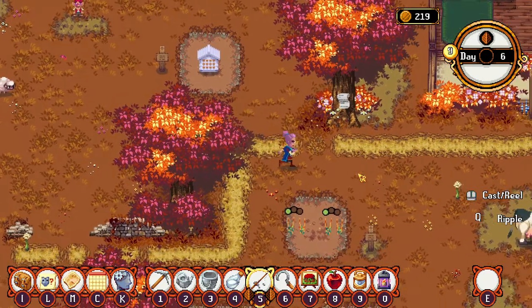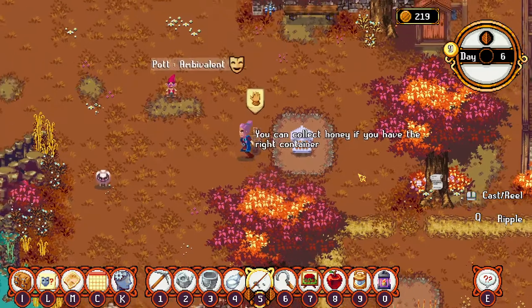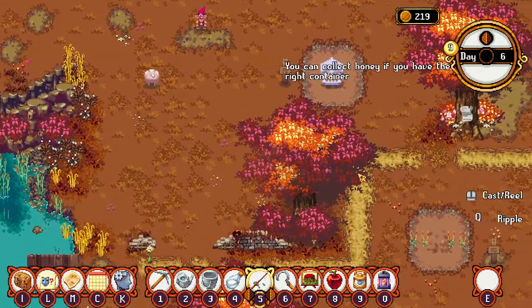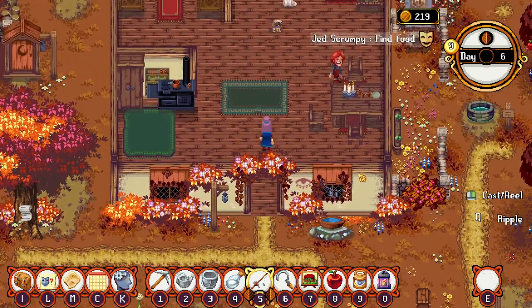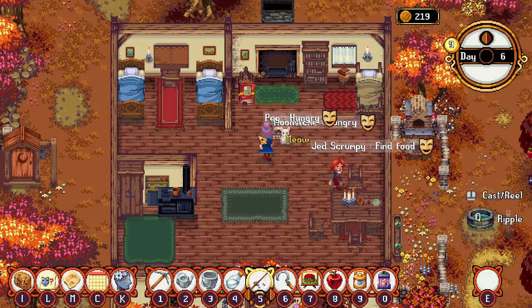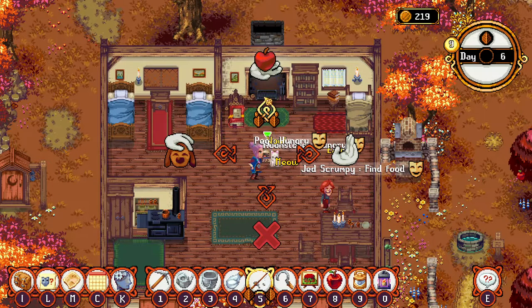I'm excited for when the kin seed tree can actually grow, because that is like a huge part of the game but kind of after the intro you just plop it down and then that's kind of it. So I'm excited to see it once it's more implemented. It probably might come with the update with kids and stuff, because it's supposed to be representative of your family tree — who knows, we'll have to see.